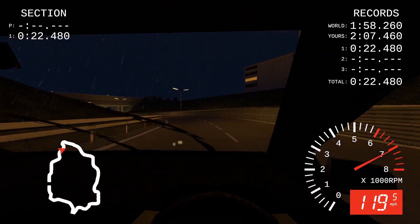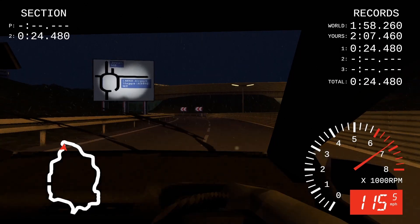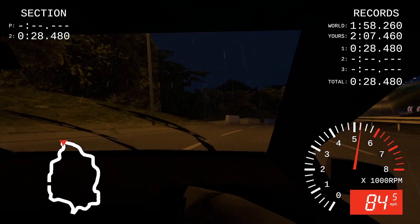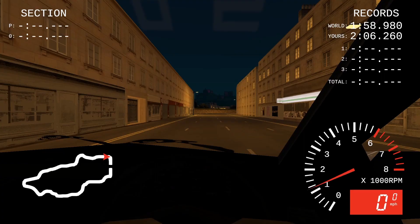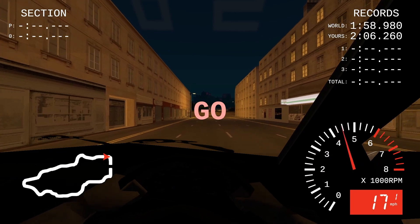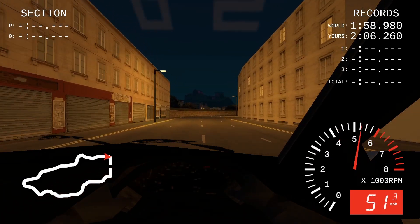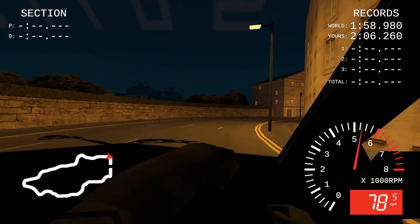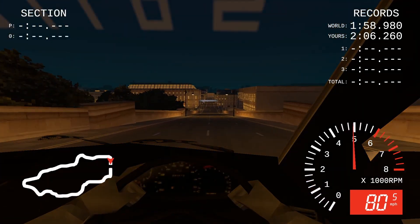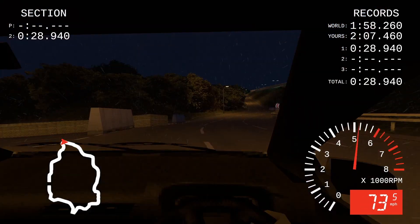Shine Mode is the same six tracks but with no rain. The lovely lady at the beginning is wearing warmer clothes and doesn't look as miserable. To make it feel different, the developer made the cars go faster in Shine Mode — only by about one mile an hour, but that explains why Shine Mode has faster lap times. I prefer the rain just because it's moodier.